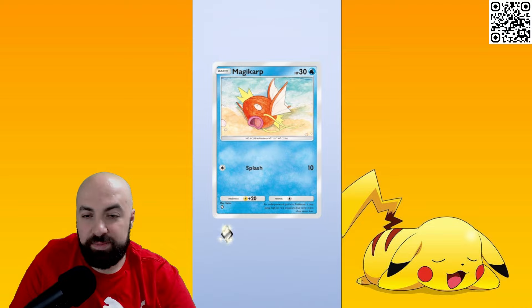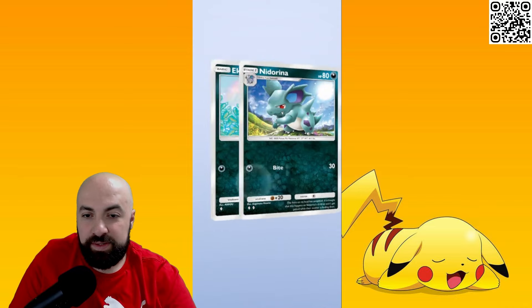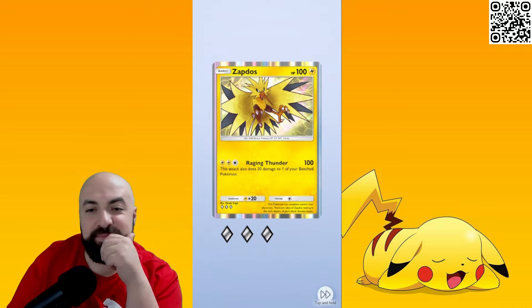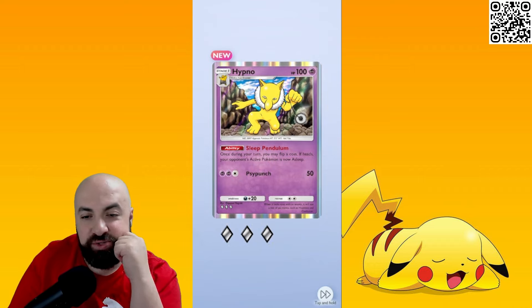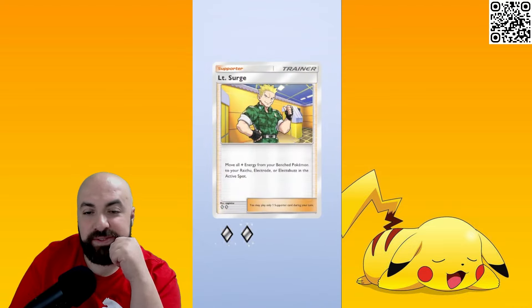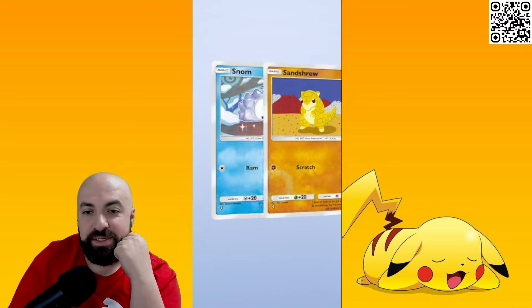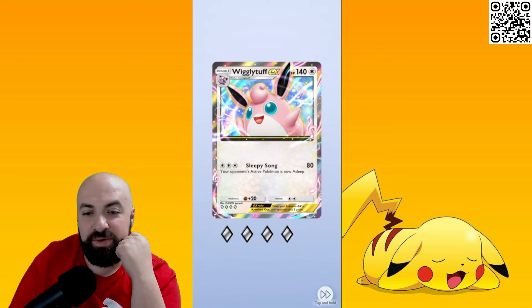Squirtle, Brock — I think I had Brock already. Small likes, I have that as well. Oh, I needed that — that's what I was missing! This is my third Zapdos, I need a Zapdos EX. Hypno — his ability: once during your turn you may flip a coin; if heads, your opponent's active Pokemon is asleep. That is pretty good! Pack nine — give me Zapdos EX please. Wigglytuff — you have to make your opponent's Pokemon asleep. I pulled her already.